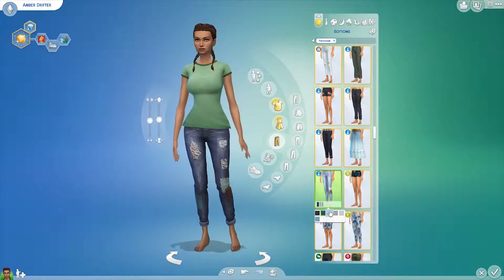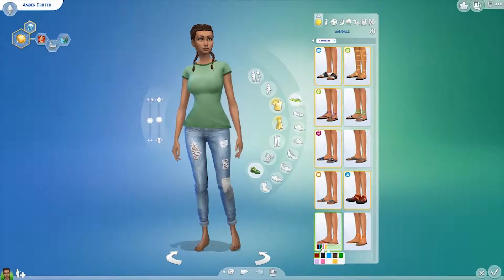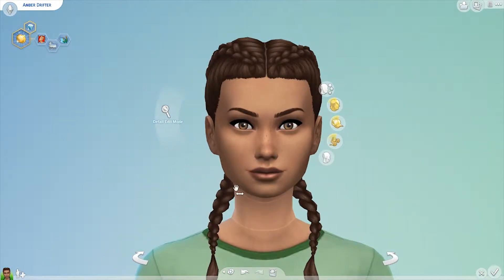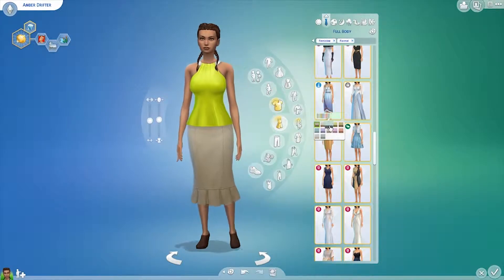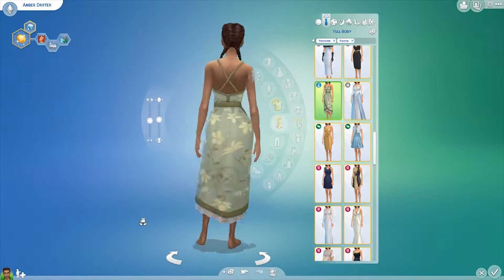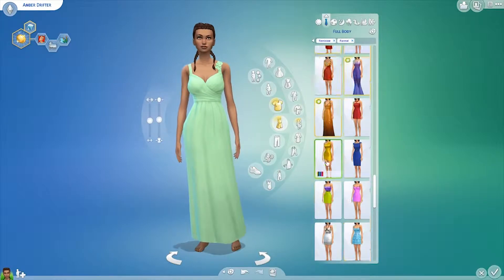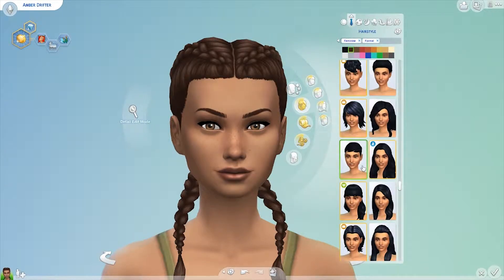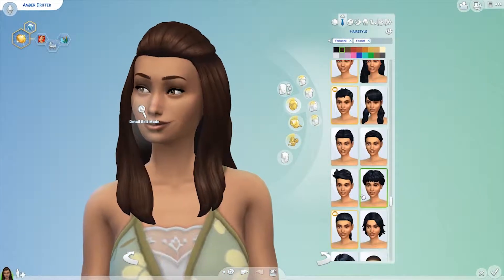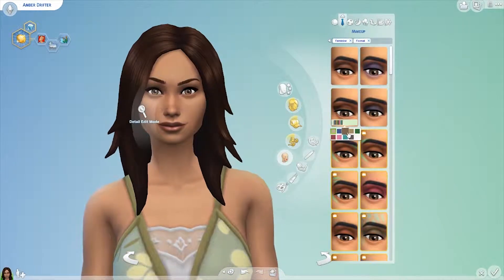I also went with the ripped jeans from Strangerville. I think these are perfect for the Drifter Challenge too. I just wanted to give her something plain as an everyday outfit because she has no money, nothing to live on, and she's sleeping rough - just something really plain and simple. That's how I went with all of her outfits; she only has one outfit per category because she's completely broke, no house or anything. I love her freckles - they are so cute and give her a whole load of character.